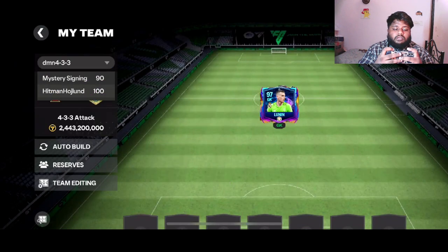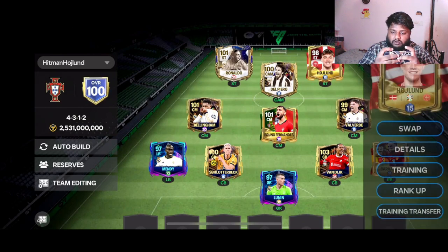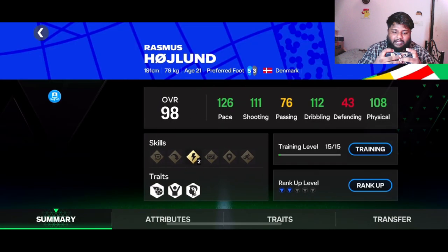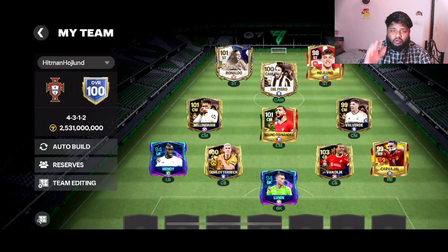Now going to our squad — the squad that has kept this whole series running — the Hitman Highland squad. Highland is at 98 right now. I'm thinking whether to upgrade him to 99 or just leave him. I had an extra Highland card to rank him up but I used it in an exchange, so I'm waiting for another one. I'll either save up and upgrade him to 99 or 100. It's a really good card — if you haven't used it, go get it.